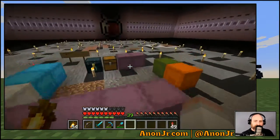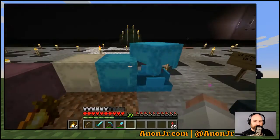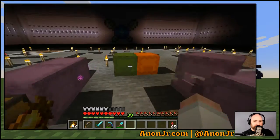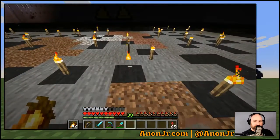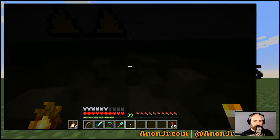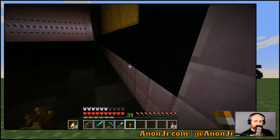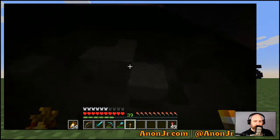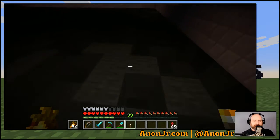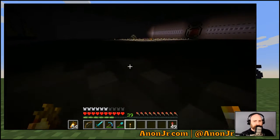I gotta figure out where he tossed the torches so I can grab one for my off-hand. I might just have to pick one up off the floor. I do have Optifine installed; that's why holding a torch in my hand will give me a little lighting. What we've been doing is digging out everything that's not bedrock — because we're not digging out bedrock — and putting in some black glass to create a bit of a void feel in this room.